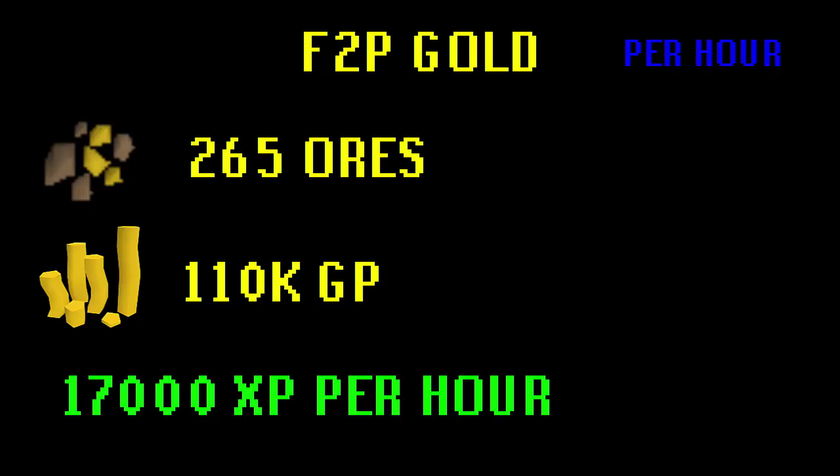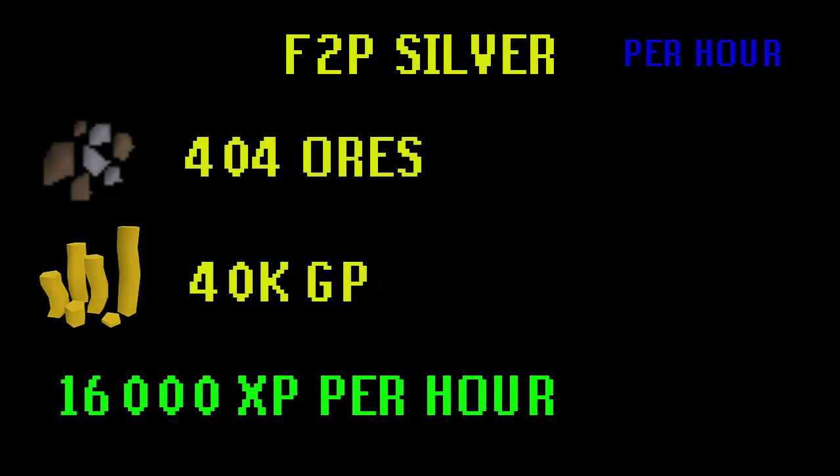For free-to-play gold ore, you'll get around 265 gold ores per hour — this is probably slightly inaccurate because I am 99 mining, but it shouldn't be too far off. That's 110k GP per hour, which is still pretty good, and probably the best gold mining method for free-to-play. Free-to-play silver ore: 404 ores per hour, 40k GP, and 16k XP. If you're free-to-play and want to train mining while making money, I'd recommend doing gold ores here.